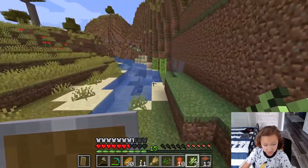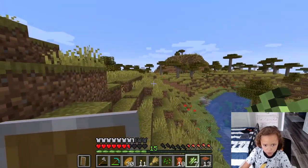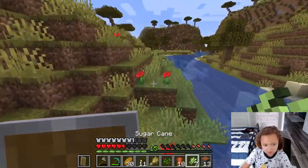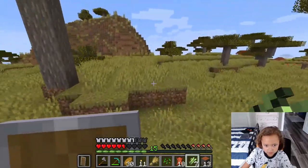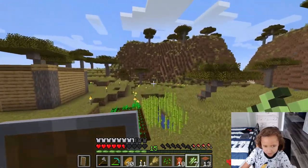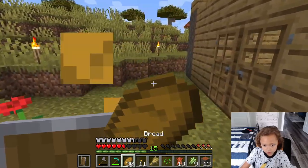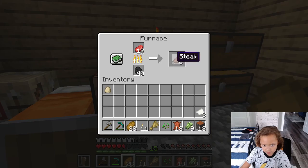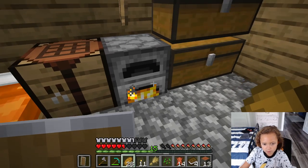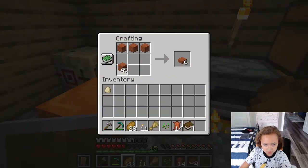Three sugar cane - that's gonna make three paper. This sugar cane is only enough for two books, which is zero bookshelves. We're gonna need a lot more sugar cane. I could probably change the ground to sand so it grows faster - I think it grows faster on sand. We have enough for four books, which is one bookshelf. How much wood do we have? Only two planks - glad I gathered some.